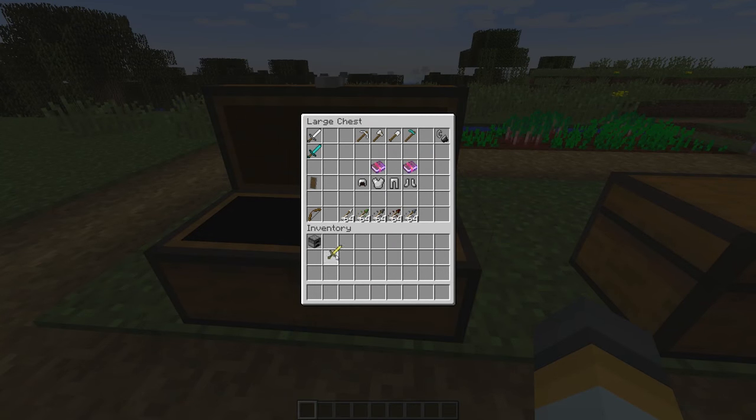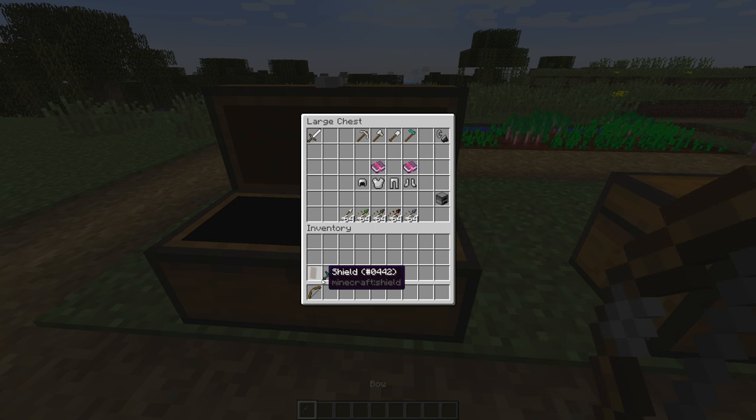First up are the changes to combat. I have over here some swords, a shield, a bow, and some of the new arrows from this update. And I'm going to show you how these work.